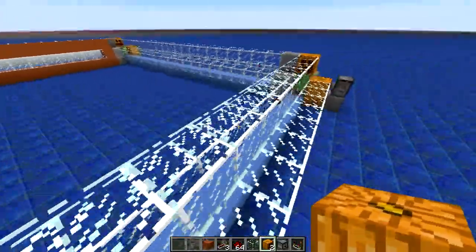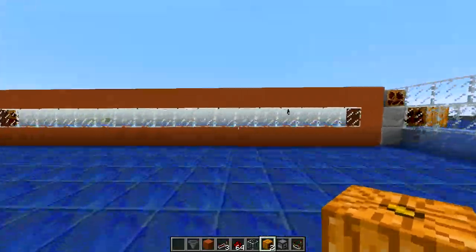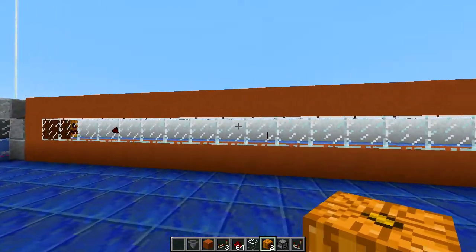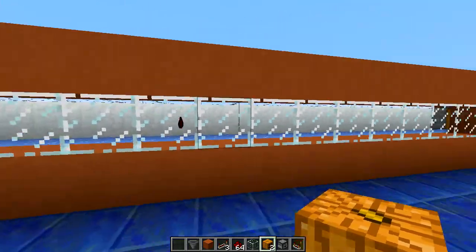I threw my slime block in — now it's in the cycle! Anyway, I thought I'd make a cool little decorative thing. You can have items shooting around, you can have more than one item, you can do whatever you want — show your valuable diamonds, swords, all that cool stuff circling around.